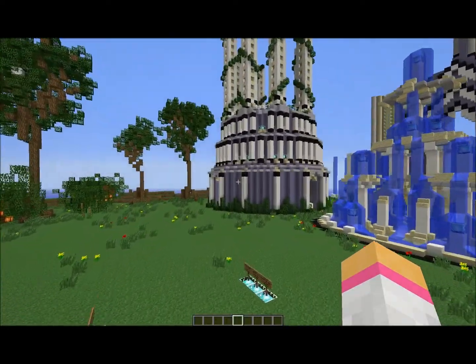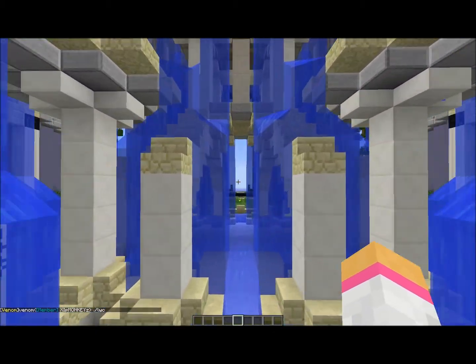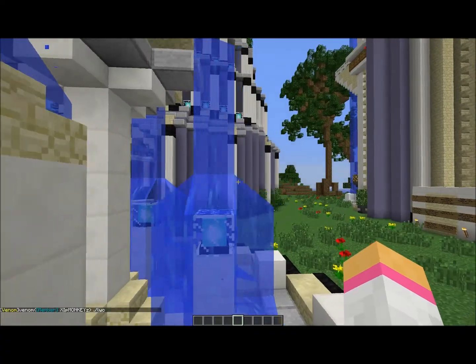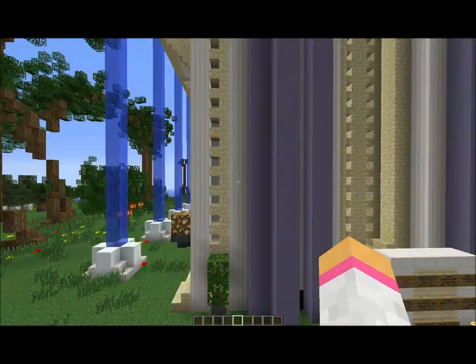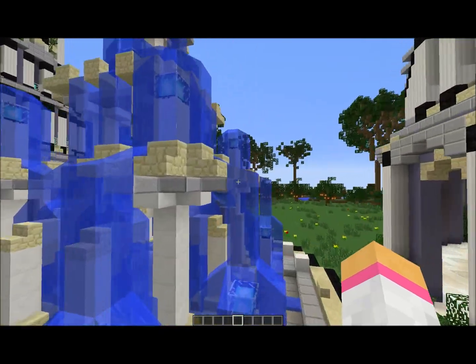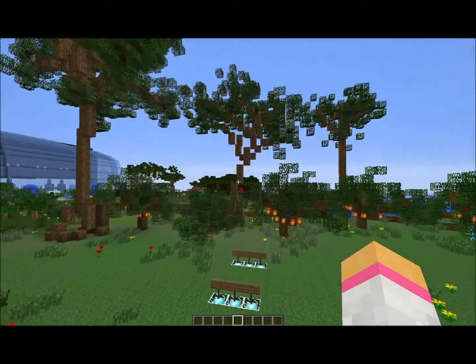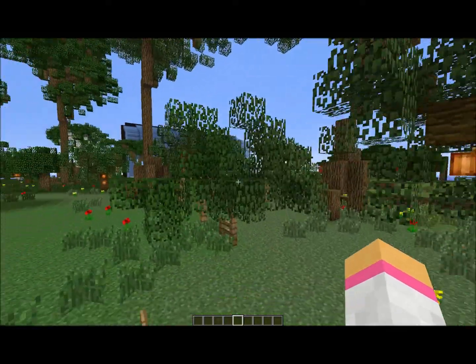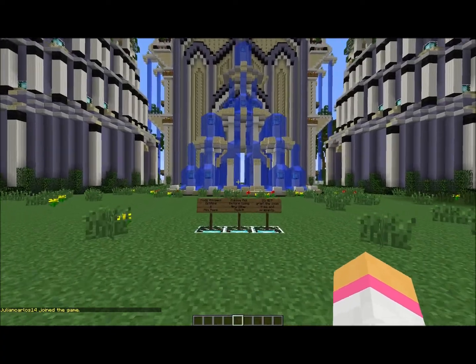You do have permission to set two homes, so you will want to set home at your 1.6.4 location, then find your spot here where you want to start moving your things, and set home in your 1.7.2 location. If you have any issues with setting homes, let me know so I can get it fixed. You're going to start moving your chests over, which you can do using slash back or slash home between the two that you set.